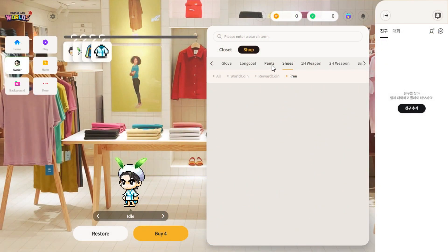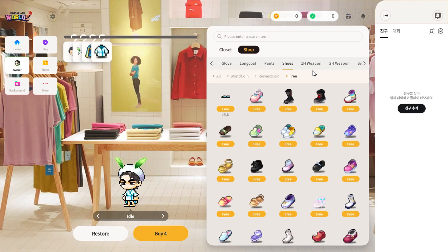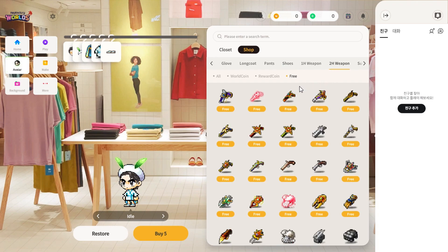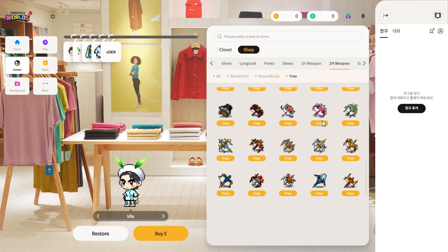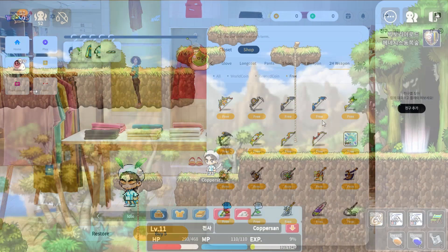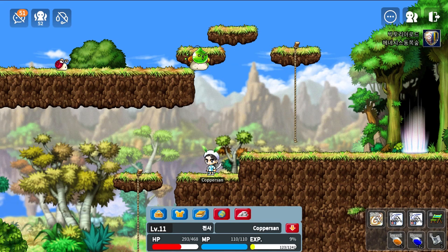In MapleStory Worlds you can also dress up your character. I guess that's why the armor NPCs are not working — because you have to dress up your own avatar outside of the game, and that avatar can then be used across all games. We are looking kind of naked right now, so let's quickly change that. Thankfully there are plenty of free options for poor scrubs like us as well. Looking much better now, though we are not getting any defense from these items, so we are still going to die pretty fast.